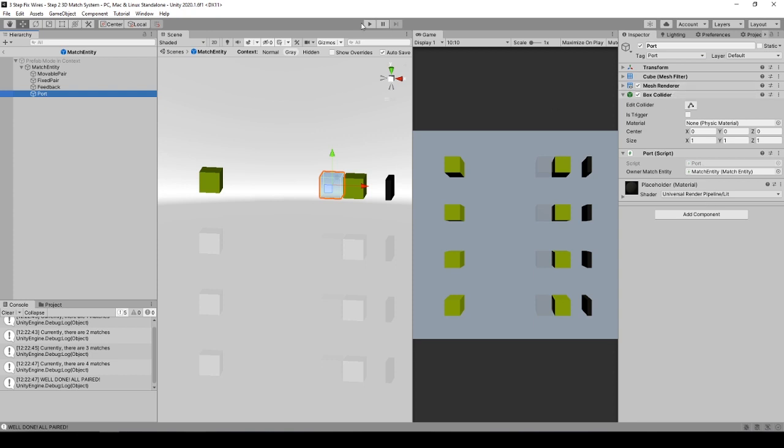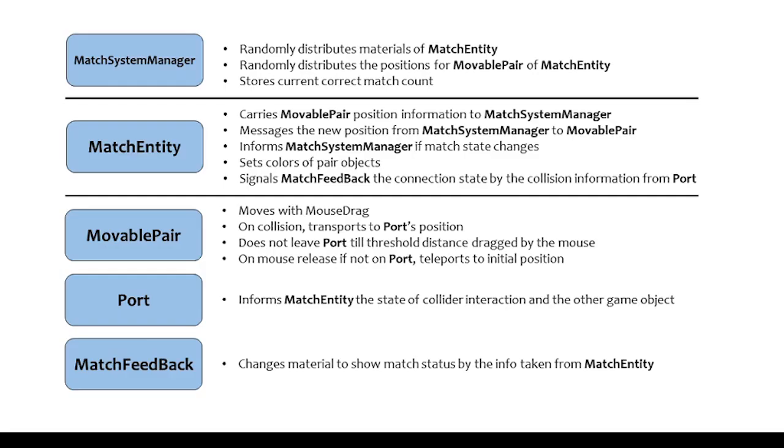So this is how we connect our game objects in the editor. Before continuing to the code, let me summarize what each behavior does and how they are connected. As mentioned, we have 5 behaviors, and here I show how they are connected task-wise.